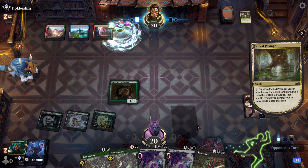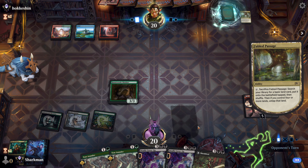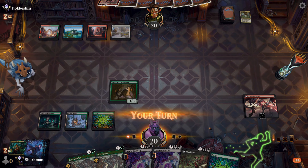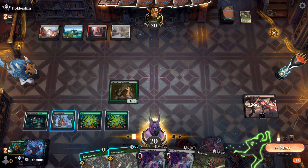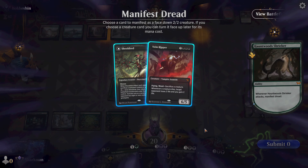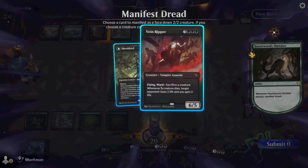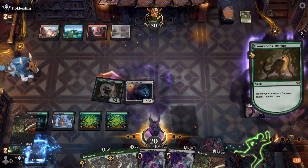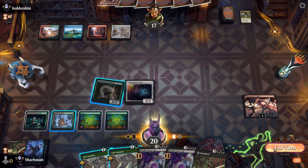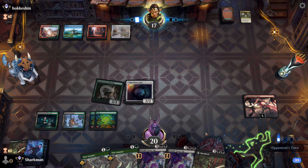They've got the passage thing going — they must have had them from the beginning, which is why they tossed a land at the start. A fourth land was badly needed. We could use a fifth one as well, and we'll be solid. Let's get in for a shrieking good time — scream like nobody is listening, my friends! Oh wow, that's quite a pair. Too bad we can't take them both. We already have a Shelly in hand, so we'll nab the Ripper.